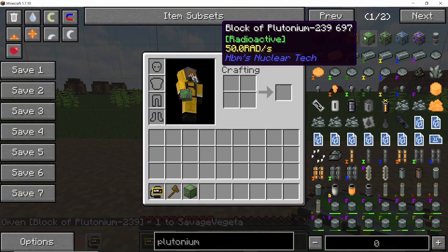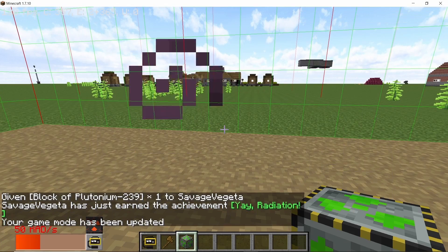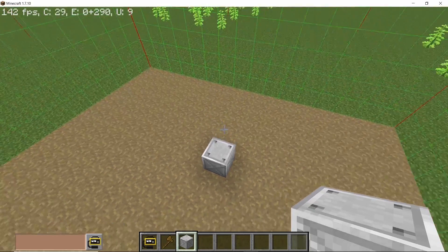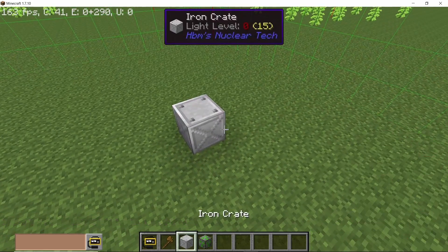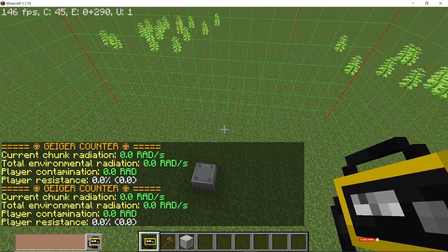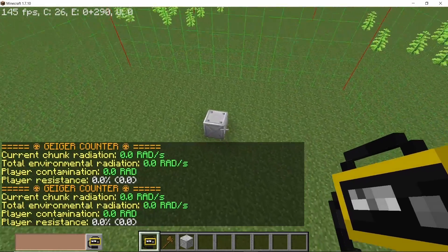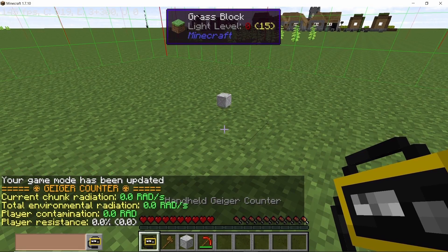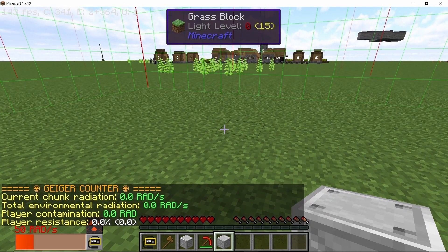If I take this block and place it in my inventory, I will take all 50 reds per second emitted by it. This contributes to environmental radiation but not necessarily to chunk radiation. If you place a crate or chest down and put the radioactive block inside that inventory, it counts like it was in your inventory — so it will not irradiate the chunk and will not count towards environmental radiation. Breaking the crate and placing it back in your inventory resumes radiation accumulation.